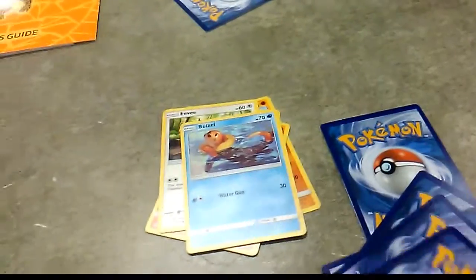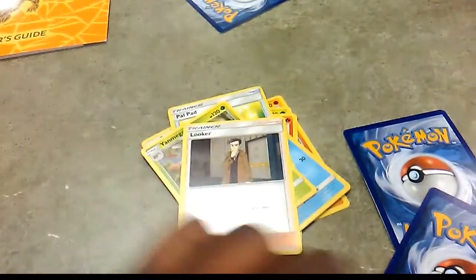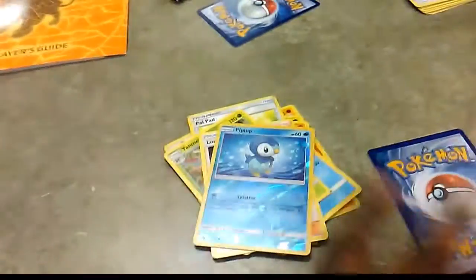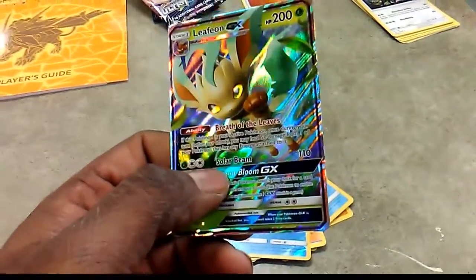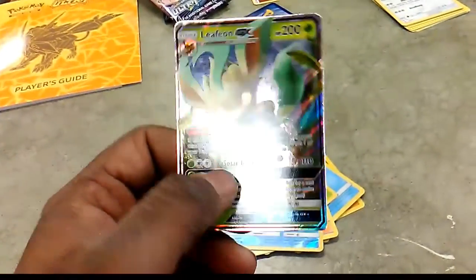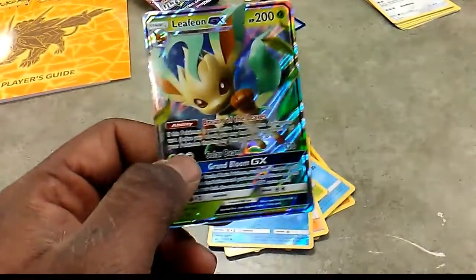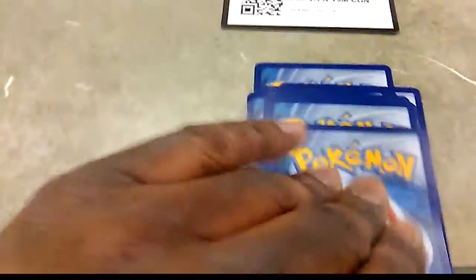We have a Sneasel, followed by a Happiny. We've been seeing a lot of Gen 4 Pokémon. There's a Piplup and the rare of this pack is — ba da da da — already pulling a Leafeon GX! I know there won't be music in the background but hey, we got ourselves a Leafeon GX.